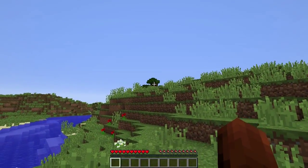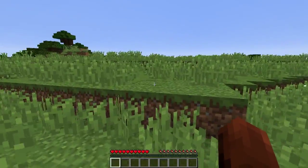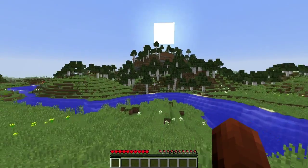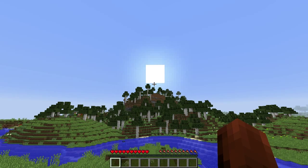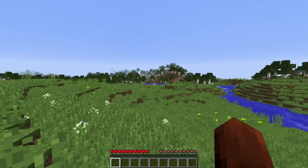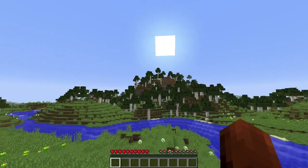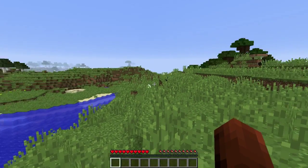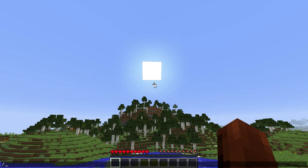We're starting in a plains with a birch forest and a dark roofed forest nearby. The sun is rising. We're going to enable cheat codes — normally you wouldn't do this in a normal game, but I like to do it this way because it's a little less tempting to cheat all the time. Hello little bunny! First, let's get the seed up.